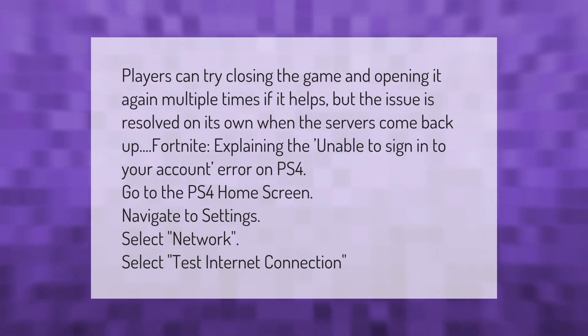On PS4, go to the PS4 home screen, navigate to Settings, select Network, then select Test Internet Connection.